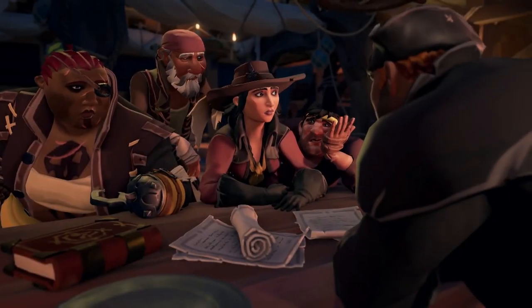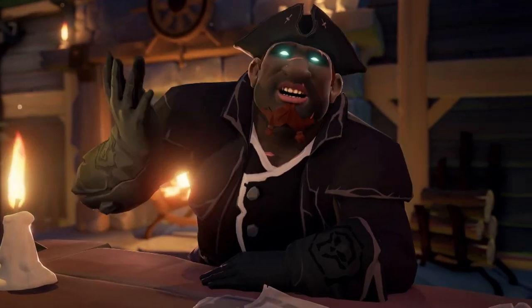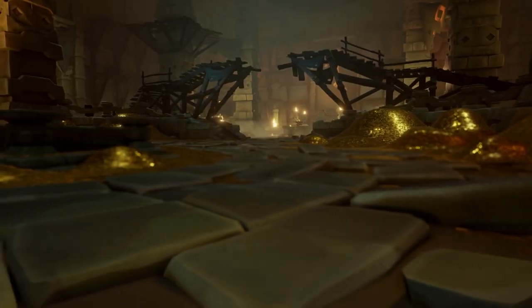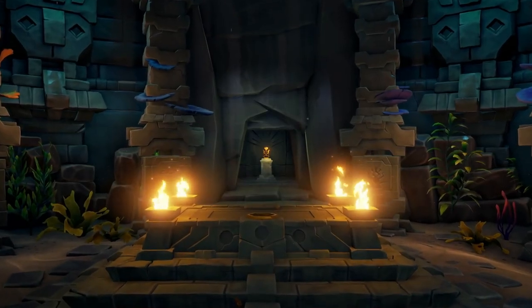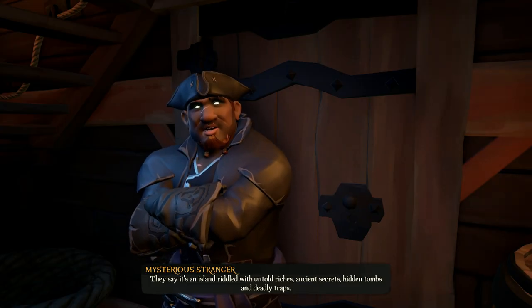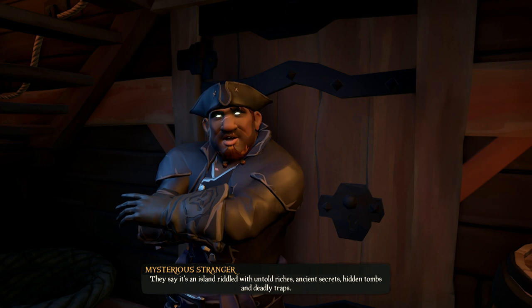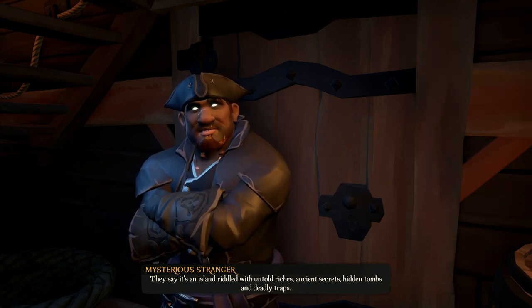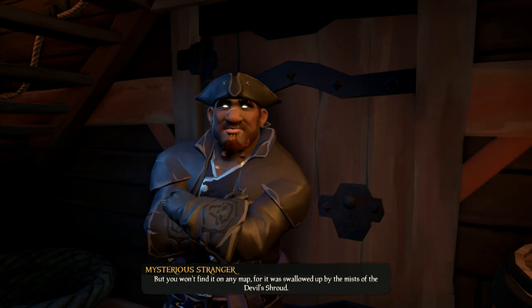To kick it off, hit up your old mate the Mysterious Stranger. He'll tell you about this lost land, the Shores of Gold, which is buried in a fog and can only be found by those who possess the mysterious Shroud Breaker artefact. They say it's an island riddled with untold riches, ancient secrets, hidden tombs and deadly traps, but you won't find it on any map. It's fantastically silly pirate stuff — lost treasure, buried artefacts, lands of gold. Sign me up.